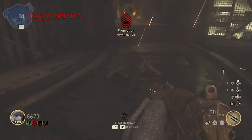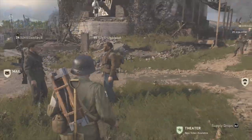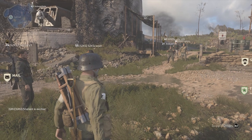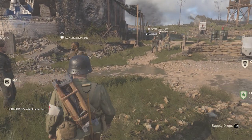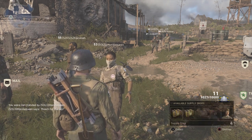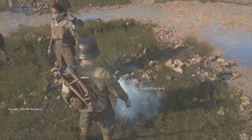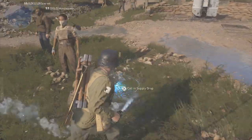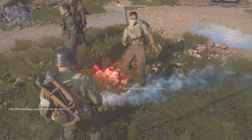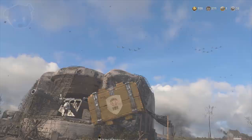Right now everything in zombies is glitched out to the max. I'm ranked 21 currently and I'm not in a hurry to rank up, but I am in a hurry to get my social rank up. What you've got to do is have a supply drop — doesn't matter if it's rare or common — and throw it down. I'd recommend this patch of grass right in front of spawn in headquarters. Anywhere in there is pretty good.